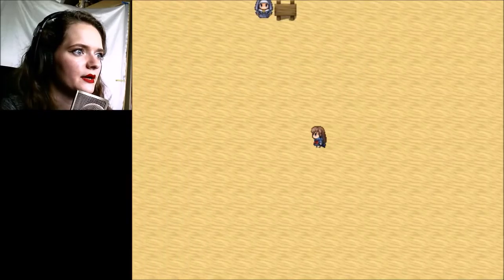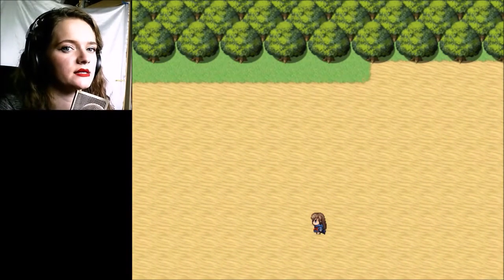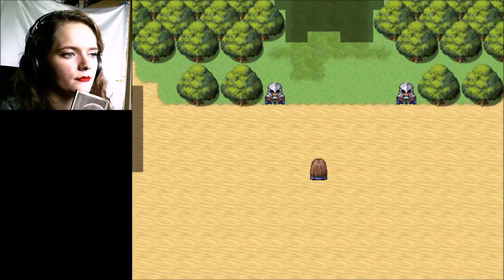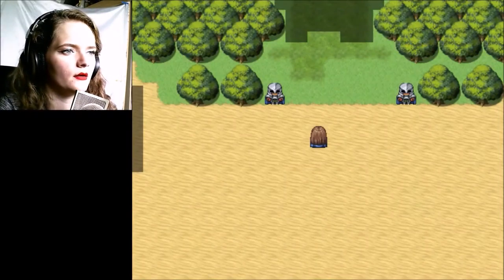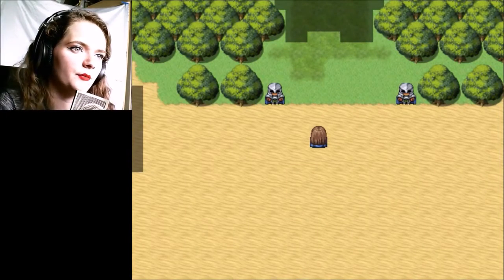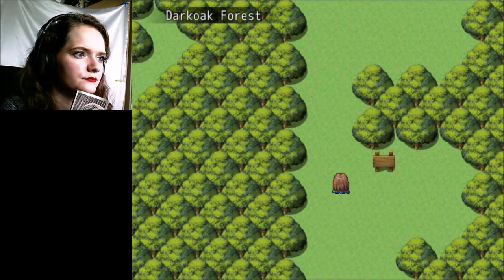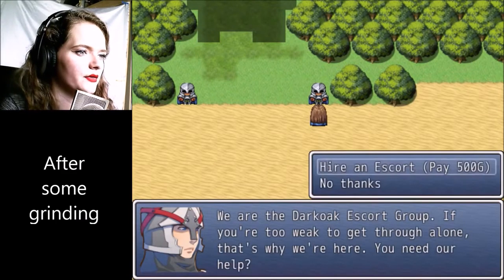Now we have to cross the forest. I'm going to buy some potions — I have 550 gold so I could ask those companions to come with me. I'll trade for a bit more gold, buy some potions, and ask these guys to come along. I just got back from the potion shop — let's go hire these guys.